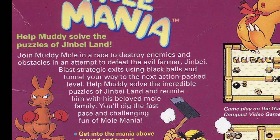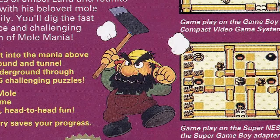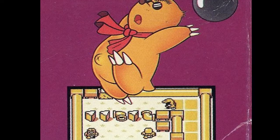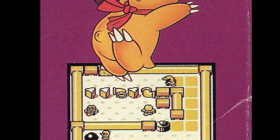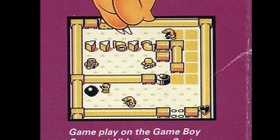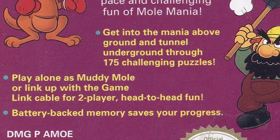We have to defeat the evil farmer Jinbei — that must be that disgruntled man with smoke coming out of his ears. We essentially use black balls and tunnel our way to the next action-packed level, blast open strategic exits, get into the mania above ground and tunnel underground through 175 challenging puzzles.